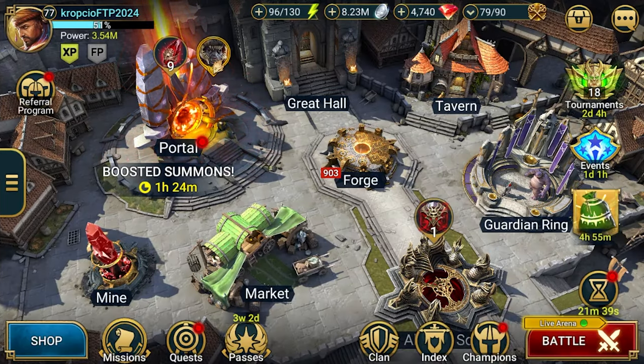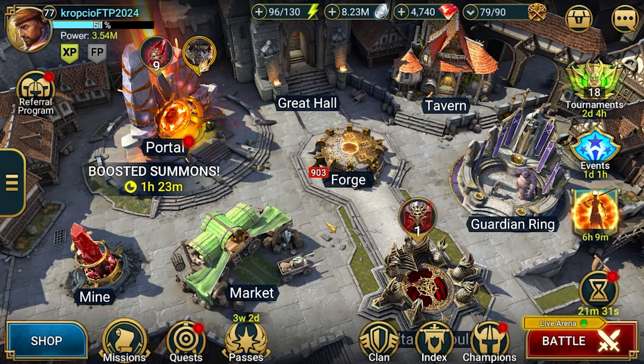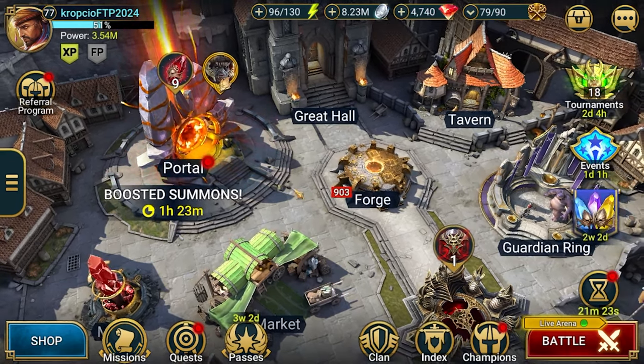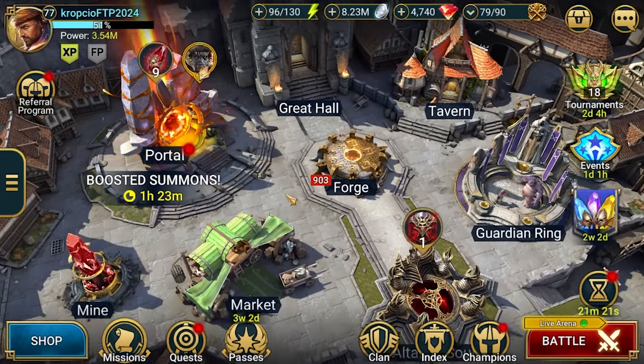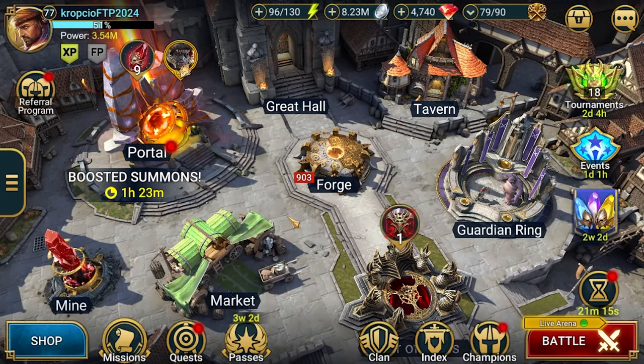Greetings fellow Shadow Riders, Cropture here and this is Raid Shadow Legends free-to-play journey episode 64. Today we'll be talking about efficiency, because from time to time we are participating in fusions and on the free-to-play, energy is the most important resource besides the shards to be able to complete those fusions efficiently.